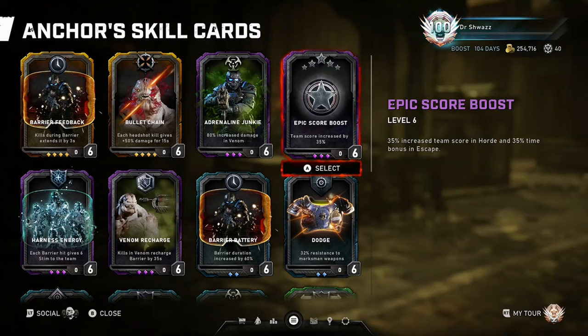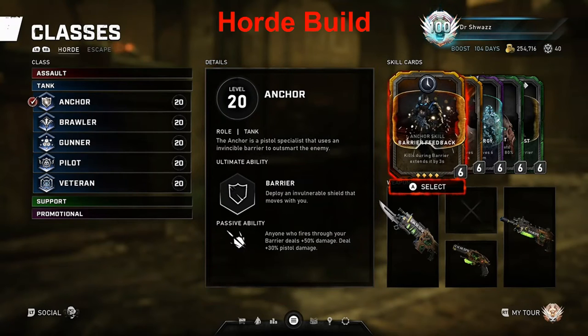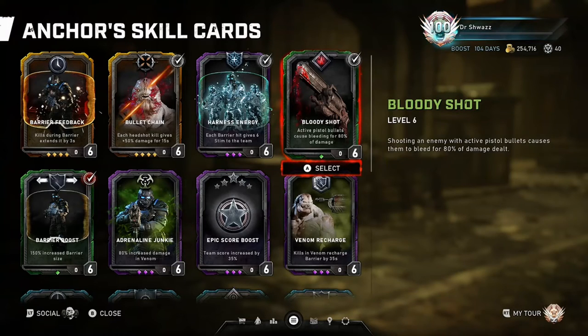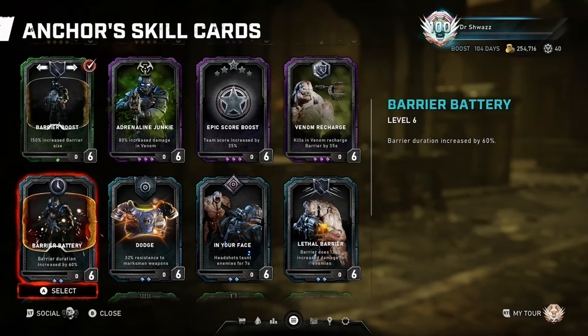That'll pretty much wrap up the skill cards. Let's talk about some class builds for the Anchor. Since the Anchor works well in both short and long range combat, I have a basic Horde build I like to use: Bullet Chain, Harness Energy, and Barrier Boost, along with Bloody Shot and Barrier Feedback. Sometimes I like to swap out Bloody Shot with Lethal Barrier so I can kill smaller enemies with the barrier and extend the ultimate with Barrier Feedback. Or I can swap Bloody Shot for Barrier Battery to extend the default duration and focus on a strictly barrier-only build.